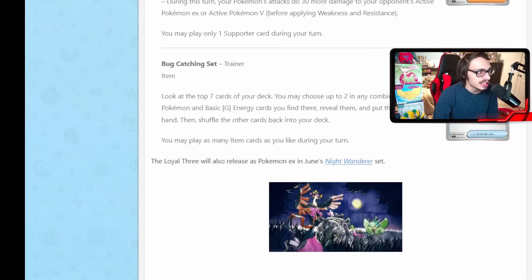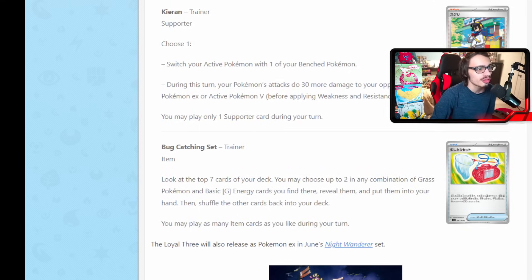Then we got the new Bug Catching Set item. Look at the top seven cards of your deck, choose up to two of any combination of Grass Pokemon and basic Grass Energies, and put them into your hand. Not a bad effect — it's basically Great Ball for Grass Pokemon alongside being able to get energy, which is really good. I'm actually a pretty big fan of this card. Grass Pokemon are getting a little bit of support, which is nice because Grass is honestly one of the weakest types in the game right now considering it should be one of the best given Roaring Moon and Charizard's popularity. It's not as good as Jungle Energy Net Ball, but I'll take it — Bug Catching Set ain't bad.